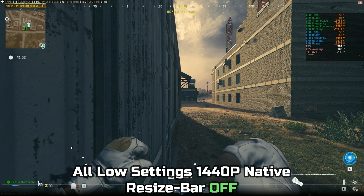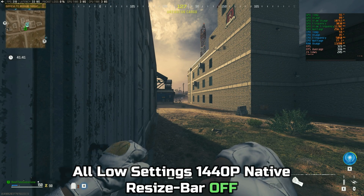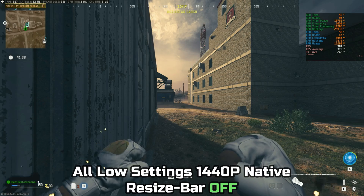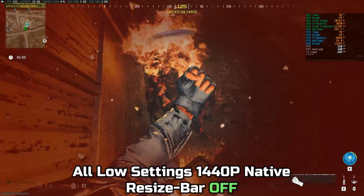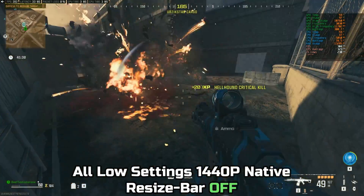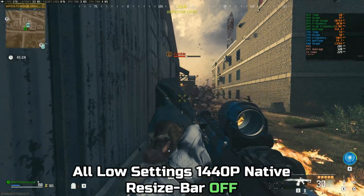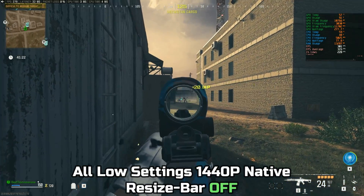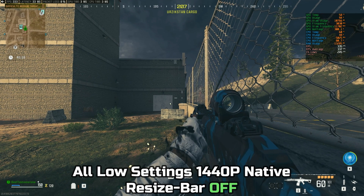Now we jump over to a recording I did when I turned resizable bar off, and it's a whole different story. The FPS is matching what we were seeing on the sides while looking dead center in the exact same spots. Not only that, the 1% lows are significantly better. Resizable bar off helps a crap ton. When you look on the sides you even see upwards of 340–350 FPS. The side FPS is better, the front FPS is better, and those big drops just don't exist anymore. The game is significantly smoother, and the averages and 1% lows show that quite clearly.